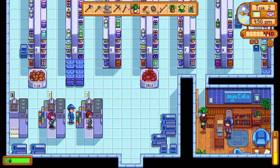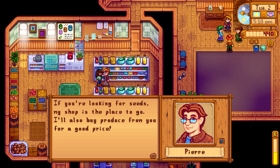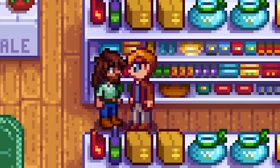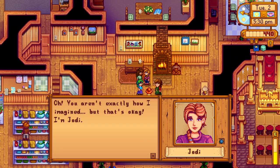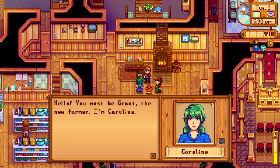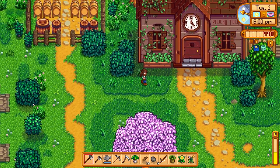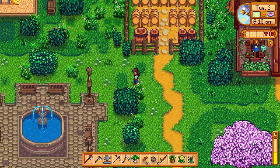We still haven't talked to Pierre — let's go in there and talk to him. Hey, it's Mr. Grant the new farmer. I'm Pierre, owner of the local general store. If you're looking for seeds, my shop is the place to go — also buy produce for a good price. Yeah, let's not talk about what happened last time. Aren't you exactly how I imagined — I'm Jody. Hello, you must be Grant the new farmer. I'm Caroline. You just arrived, and I'm Marnie. We'll be able to unlock the community center soon too, and then we'll do the community bundle this time around, so no Joja Mart.